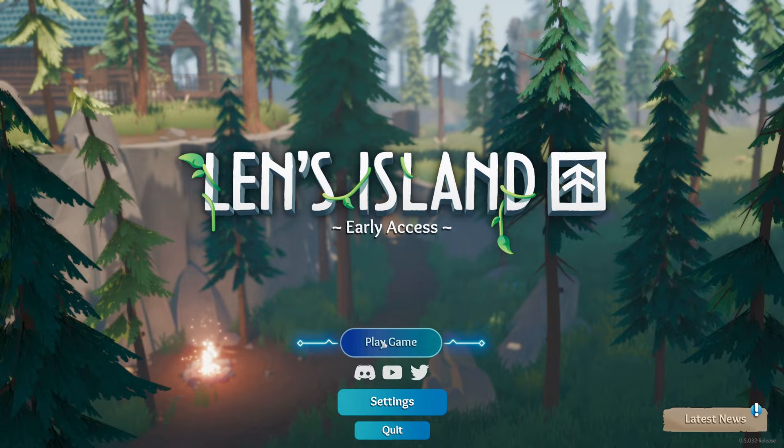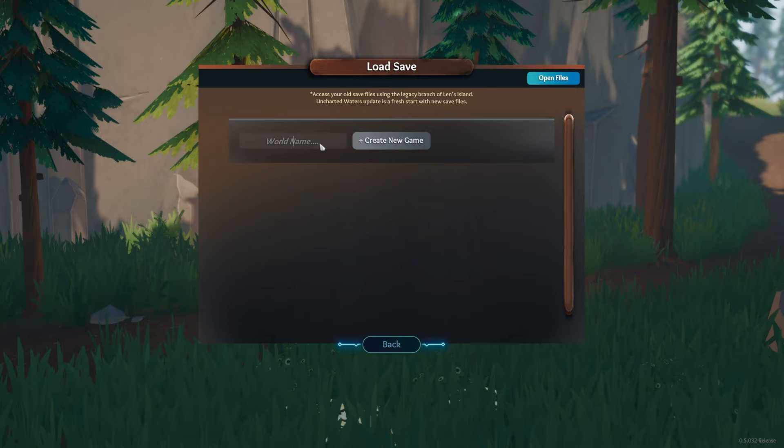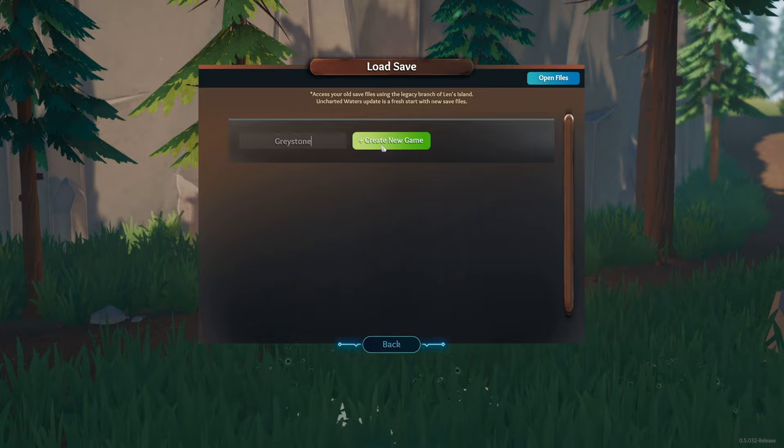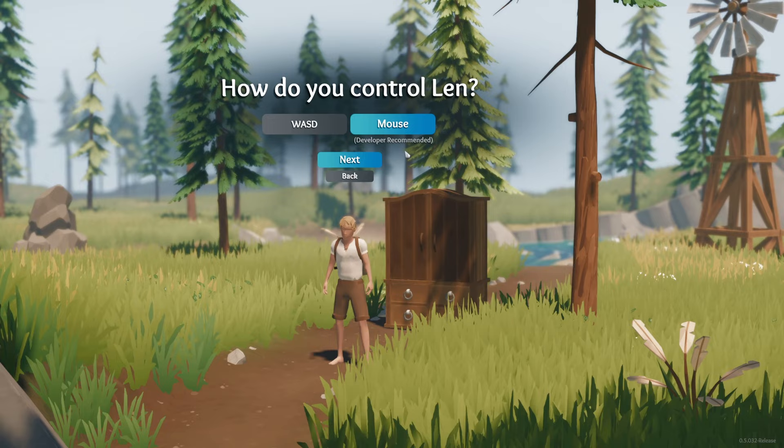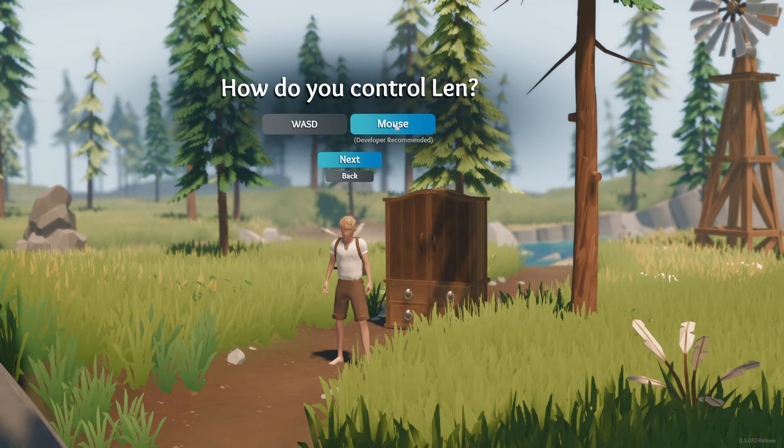We're going to jump into the play game portion here and create our character in real time. World name — we'll just call it Greystone. Standard survival game. Now this is your character, Len. How do you control them? W-A-S-D or mouse — I prefer mouse myself. I recommend you try both; you can change it in the options. You're not locked into choosing mouse over W-A-S-D.